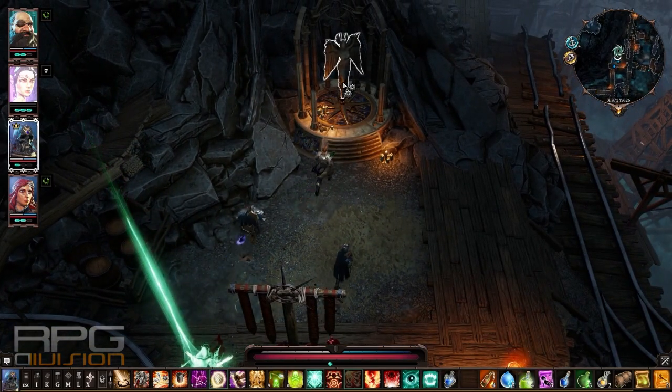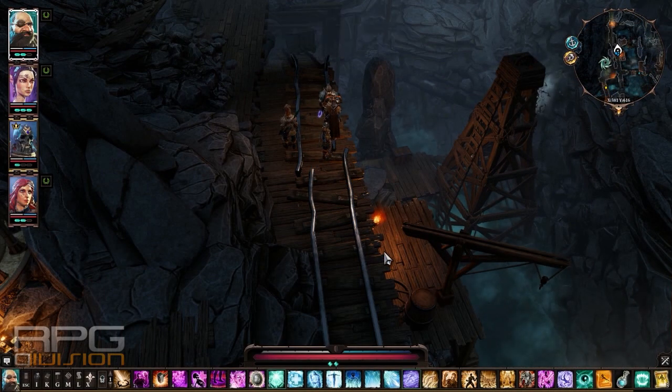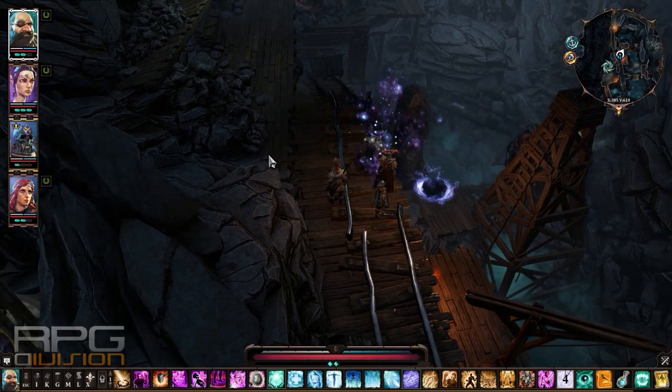There is also a teleport statue here. When you proceed forward, you will see a chest down at the bottom — it's a simple mechanic. Use teleportation and teleport the chest right next to you.